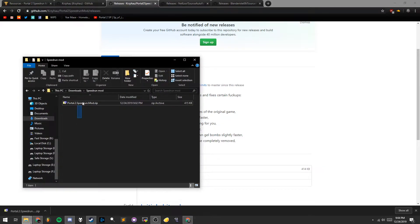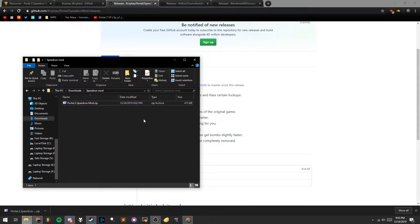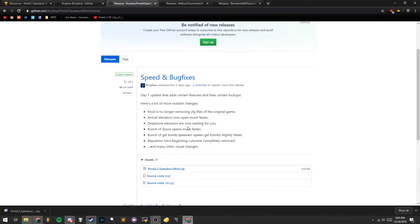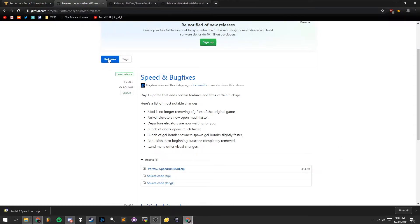I have the download here — it's a zip file. There's a readme in here that just tells you what I'm going to tell you. This video is for people who can't read, like me. So you can download that from there.